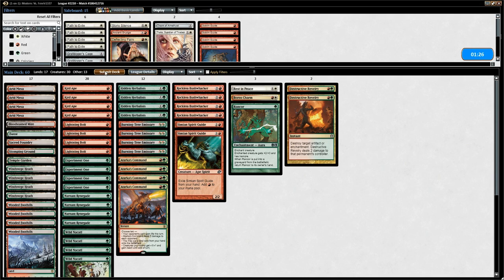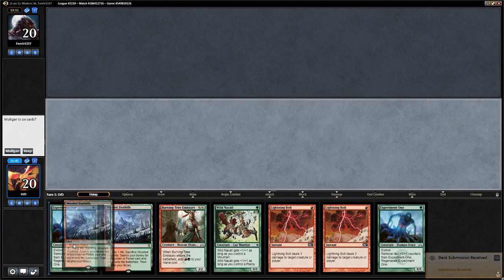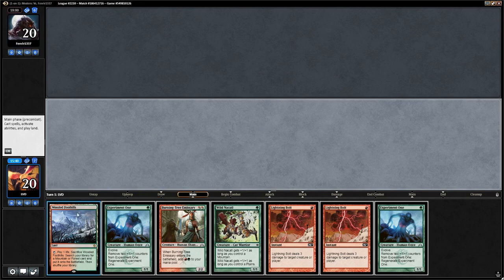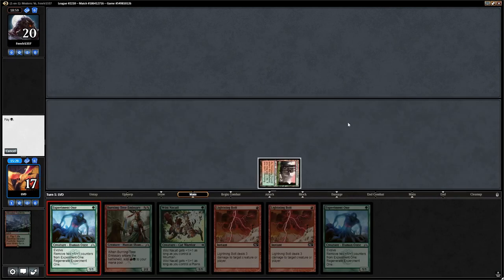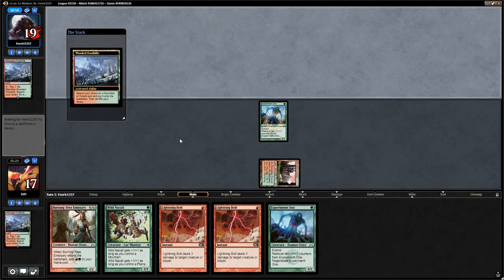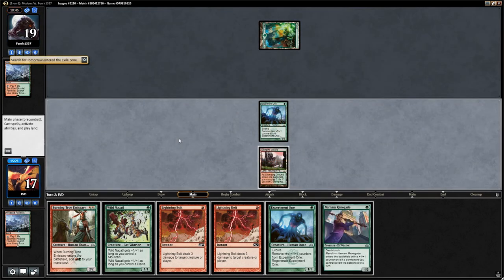We're on the play this game, using a weird sideboard strategy. This hand is not great but we can't mulligan it — we really want to draw a second land. The opponent mulls to six and keeps. We get a Stomping Ground and play Experiment One. Next turn we'll decide whether to play another Experiment One or Wild Nacatl right away — instead we find Narnam Renegade, so we're okay with playing Wild Nacatl.